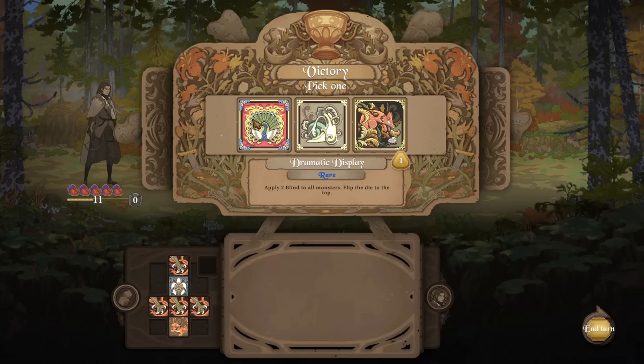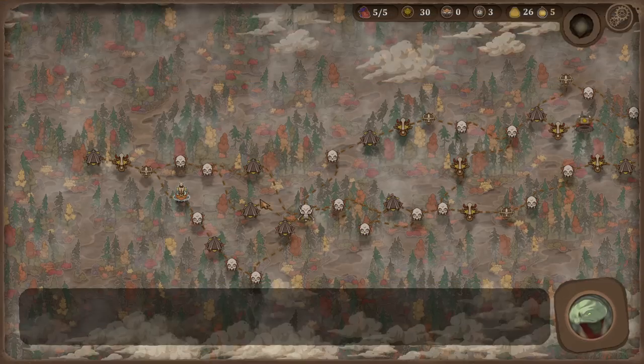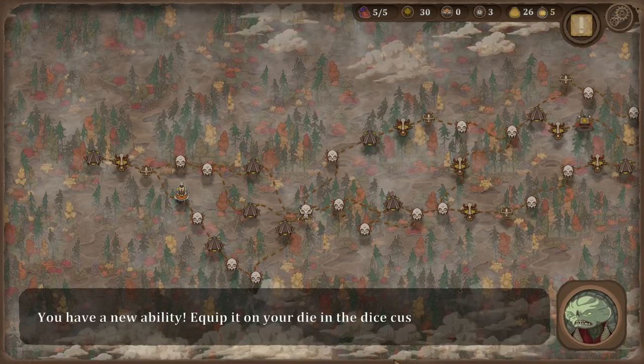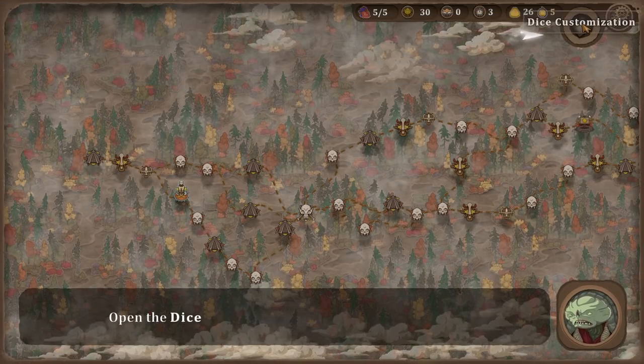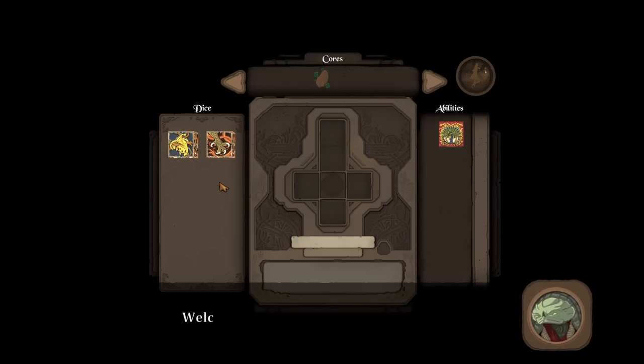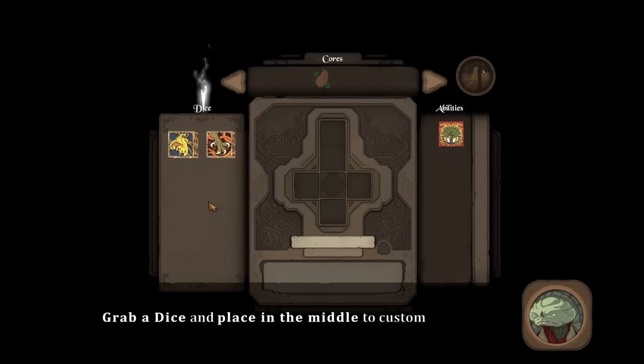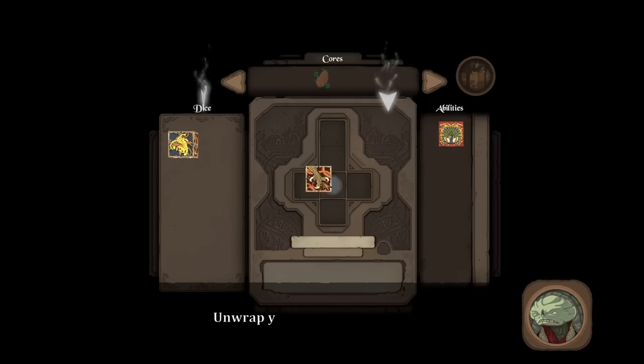Rare! Apply two blind to all monsters and then flip the die to the top. Four damage and flip the die to the left. Three safe house — that sounds good. You have a new ability. Equip it to your die in the dice customization screen. Open the dice crafting table to customize your dice. Welcome to the Dice Forge. Customize your dice abilities and dice cores here.